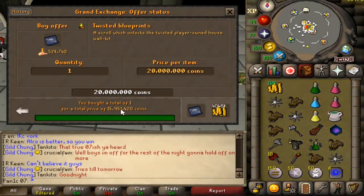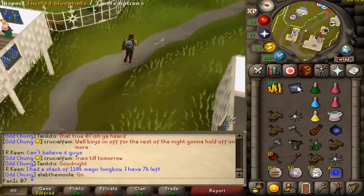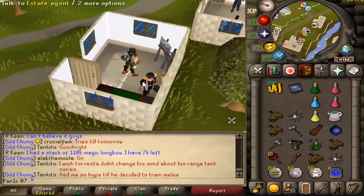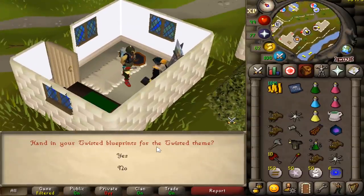We just bought the twisted blueprints for 16 mil. Let's go make our house look pretty. Not too sure who I give these to - I think it's the real estate agent, but we'll see. Hey bro, can you take these and give me a pretty house? How does it work? And in your twisted blueprints for a twisted theme - yes please.